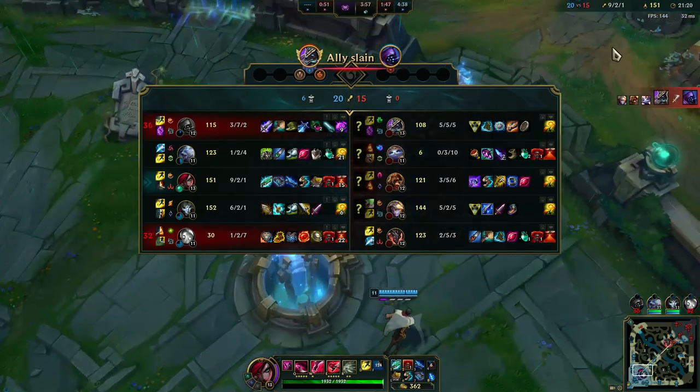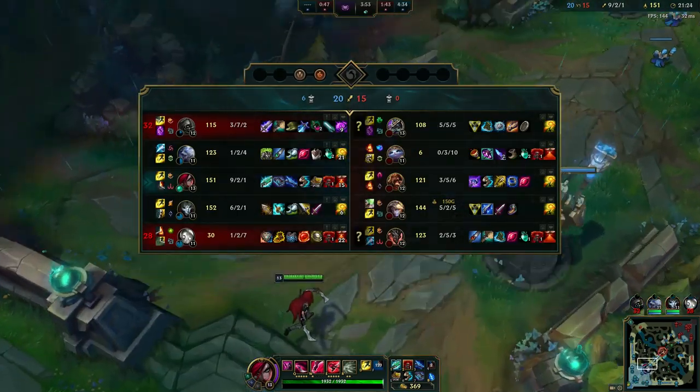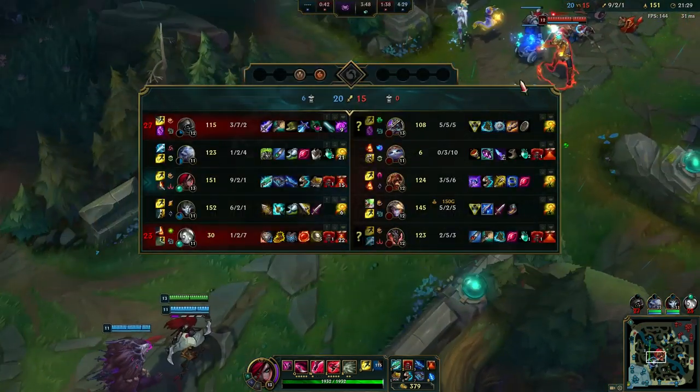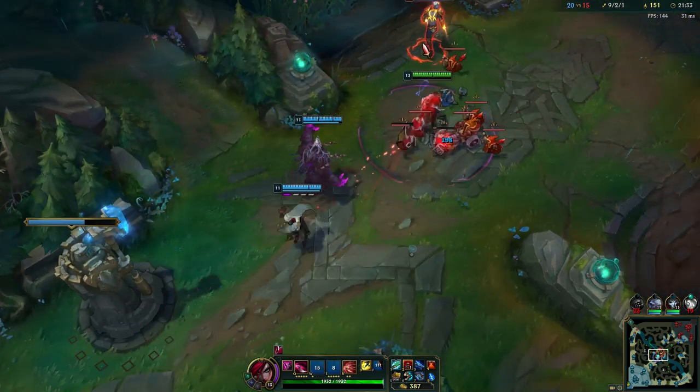If they get fed with a Yuumi then it's really impossible for us to do anything because this champion is just OP — straight up OP. It's so hard to punish a Yuumi, especially if she is on a Nasus or something — we can't really do a lot.